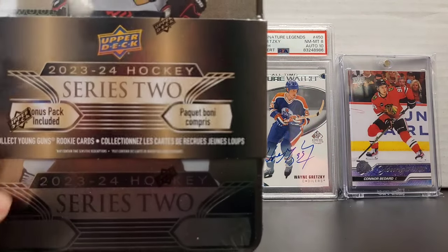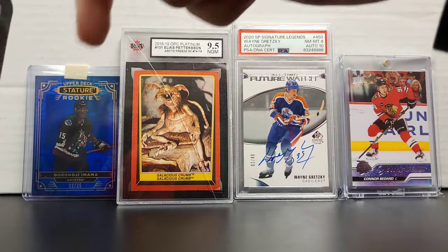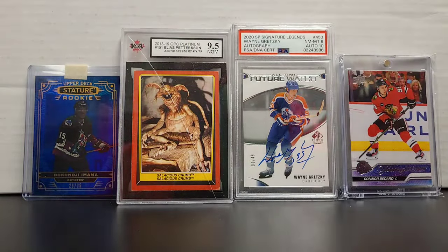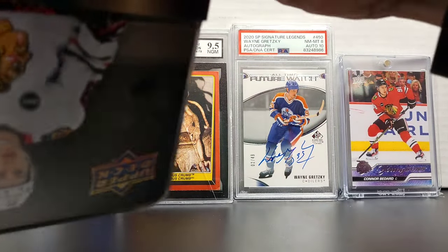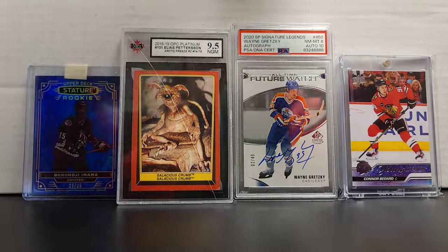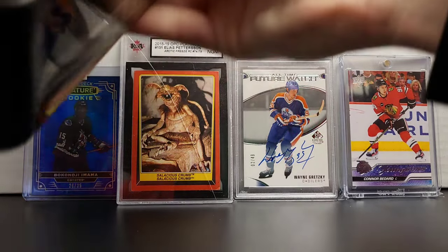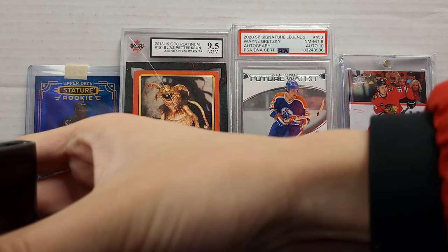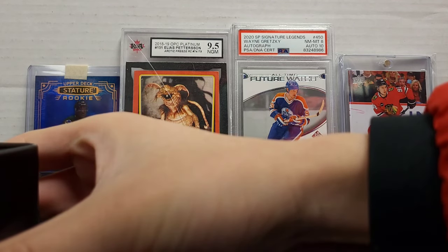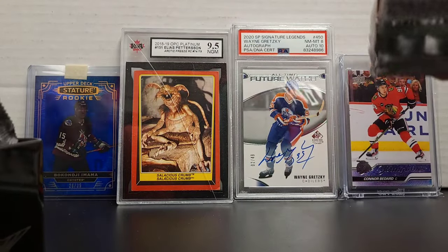Today I've got two things to open: a Series 2 tin and a Series 2 hobby box. Let us begin. Hopefully get a Bedard — I never pulled a McDavid Young Gun, so hopefully that changes and I get a Bedard this time. I've had a run of Anton Slepyshev, Jared McCann, and Dylan Larkin every single time I open Series 1 retail back in the day, so hopefully that's not the case here.